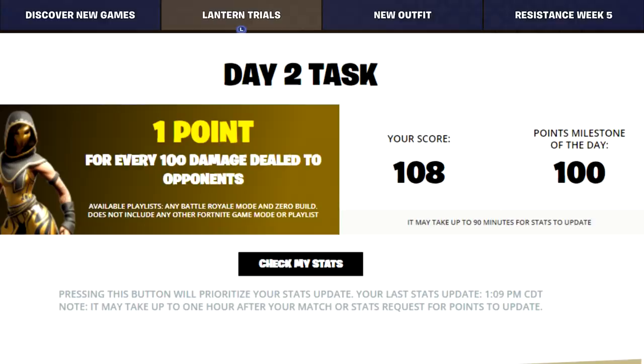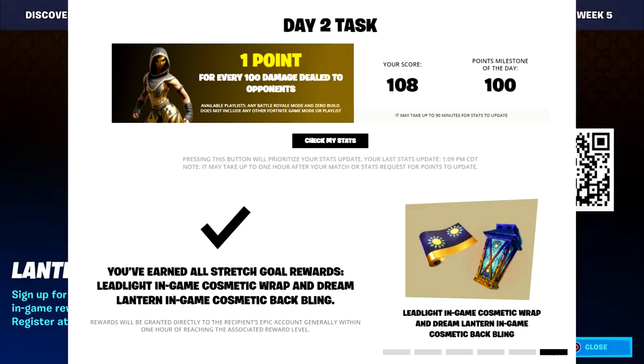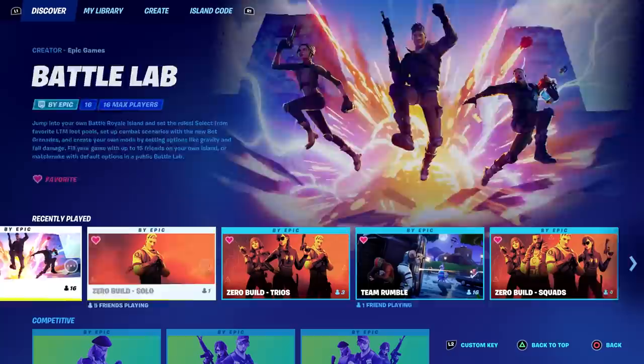That sounds like a lot, but what they don't tell you is that NPCs count - such as IO guards, Dr. Slone - and you can even sit in the tank and do damage that way. If you didn't get the wrap yesterday and you complete this milestone of the day, you're going to get the wrap today. If you did complete the challenges yesterday and already have the wrap, today you're going to get the lantern backbling.